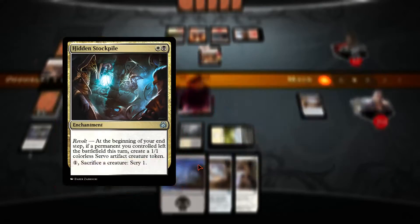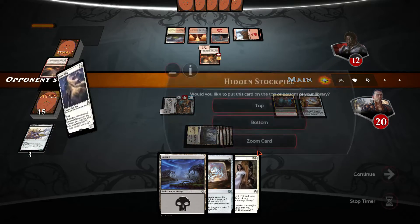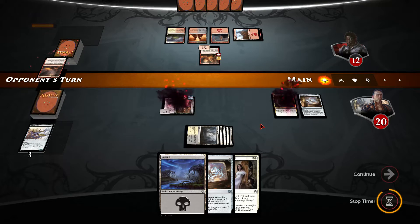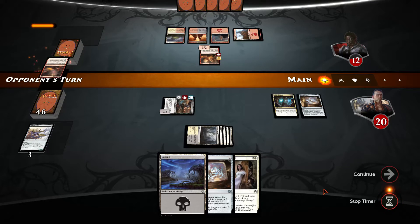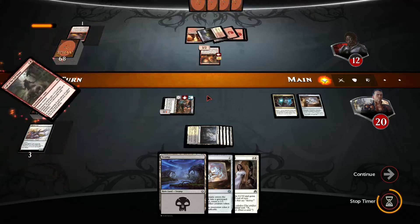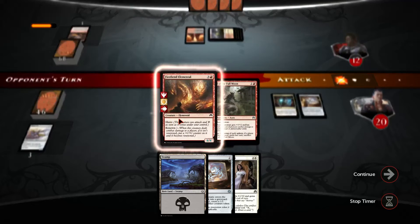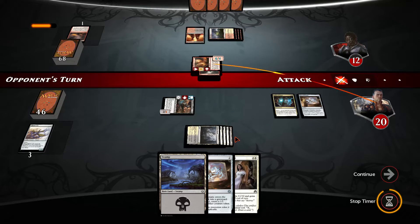Let's sacrifice one of these and do this as well. 'Call of the Full Moon' — a 6/4 with trample, and this one already gained renown. We are going to be playing two spells next turn. The opponent also has black — he played two spells. Too bad for him.